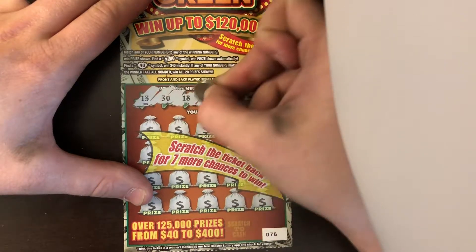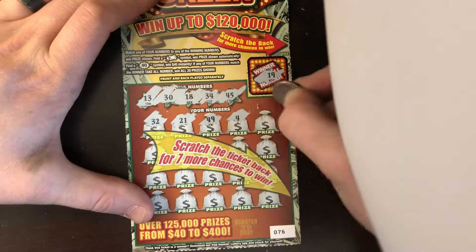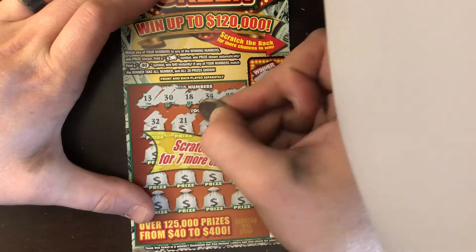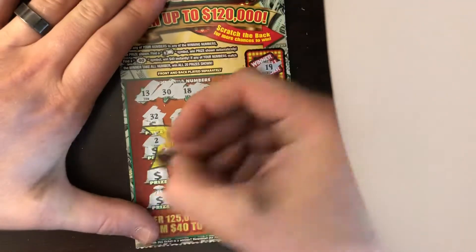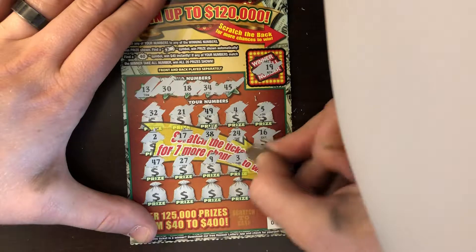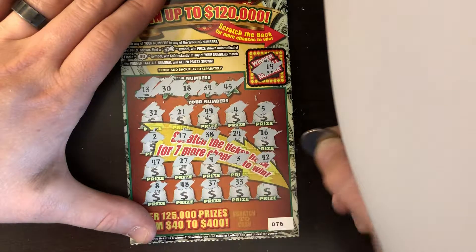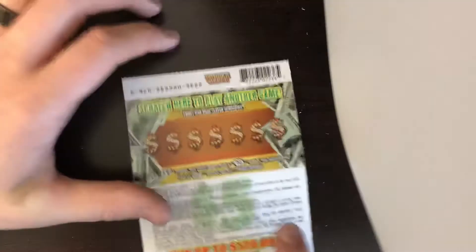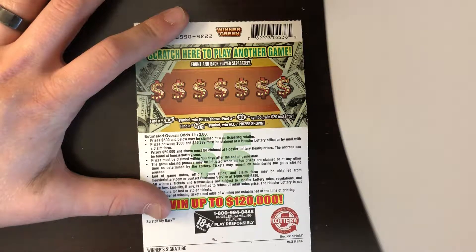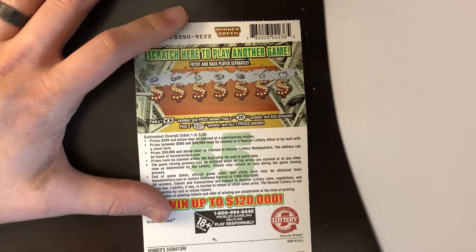Our numbers are 13, 30, 18, 34, and 45. We got a 32, 21, 49, 4, 5, 16, 24, 38, 17, 2, 47, 27, 9, 3, 40, 42, 8, 48, 37, 33, and 39. So nothing on the front. To the back — find a dollar bill symbol to win the prize shown, find a 20 burst to win $20, or find a stack of cash to win all seven prizes. We got a crown, necklace, sun, ring, stack of coins, star, and a piggy bank.